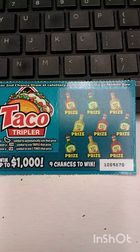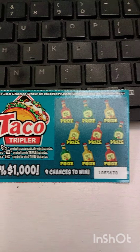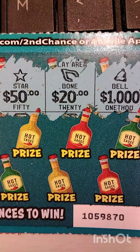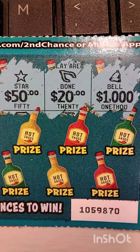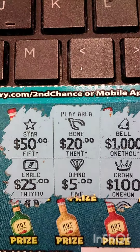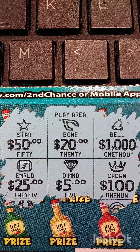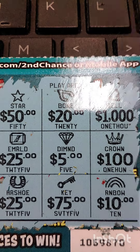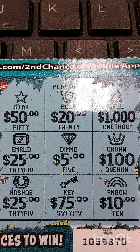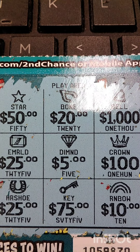Take two of the Taco Tripler. We're using hot sauces this time. Here we go. A star, wishbone, and a bell — first row. On to the second row. We have an emerald, diamond, and a crown. So far, the complete play area with the horseshoe, a key, and a rainbow. All good prizes, but so far nothing yet.